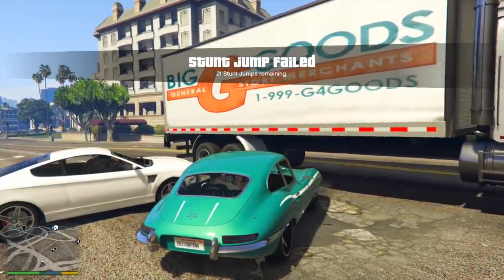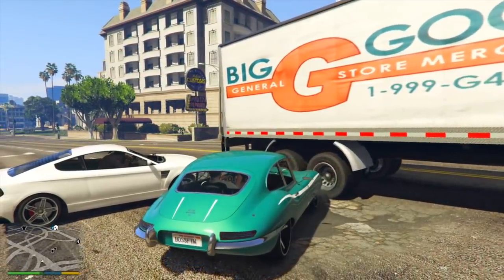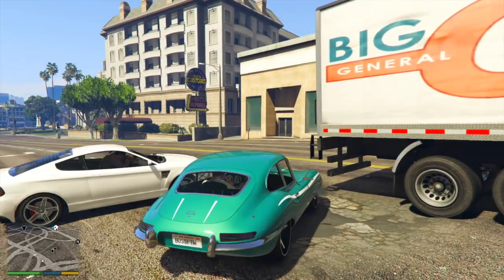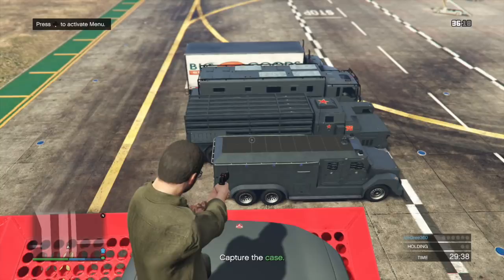The last thing regarding the Pounder Custom — a lot of people were asking where we're going to store this vehicle since it's so big. It's actually not that big compared to some of the other vehicles Rockstar added in the Doomsday Heist. It's not any bigger than the RCV or any of the other vehicles that fit inside the facility. So I think that's where it's going to be stored — unless Rockstar adds some other mega warehouse property, they're probably just going to make it a facility vehicle only, just like the Khanjali and some of the others from the Doomsday Heist.